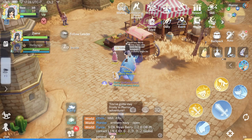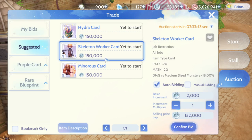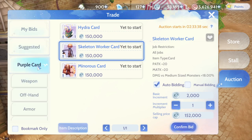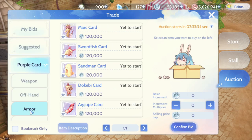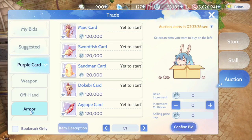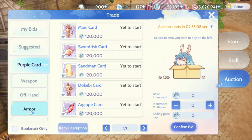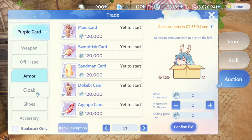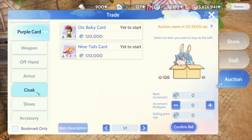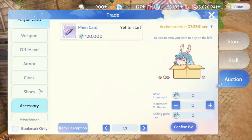In theory, if you can find any card at auction for less than 1k zany per fragment equivalent, you can profit. But that's nearly impossible — it's much more viable for players who already have zany saved up. For me I don't have zany right now, so that strategy is out of reach at this stage of the game.